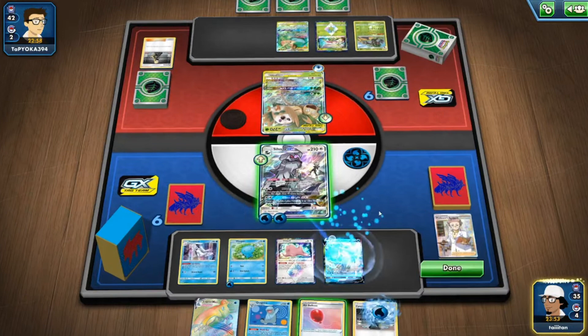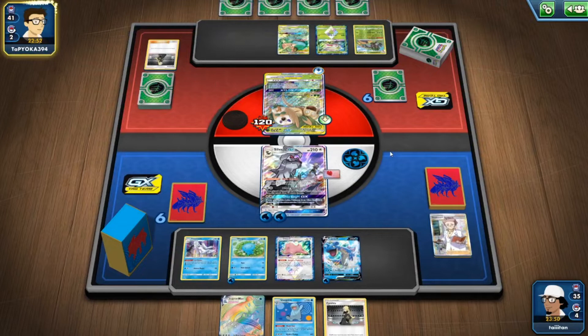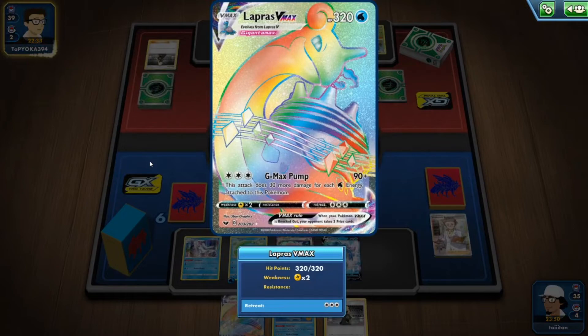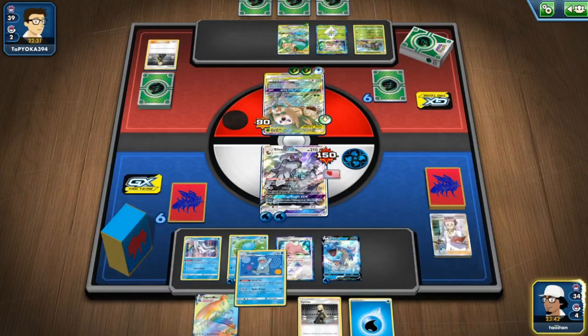Everyone is at 120. Going for Quagsire, Lapras V Max — using Cynthia to swap it all out and proceed. Since this is Lightning type weakness we don't have to worry; the only concern is Quagsire. Opponent heals 30, going to 90 HP, so we need to hit for 180 — just three extra energy. That's fine, all we've got to do is hit once.